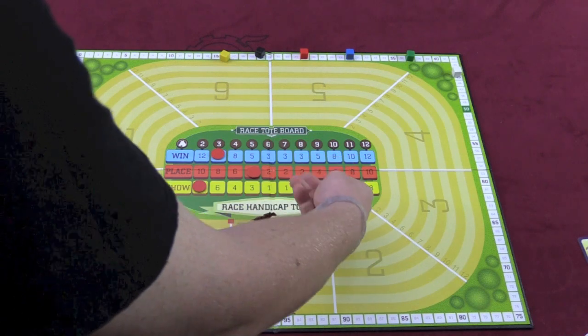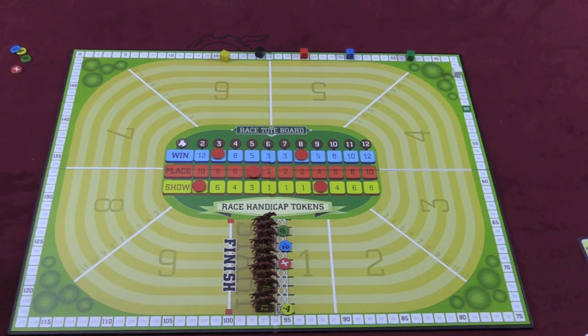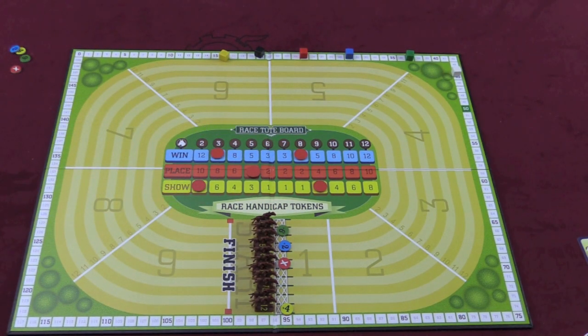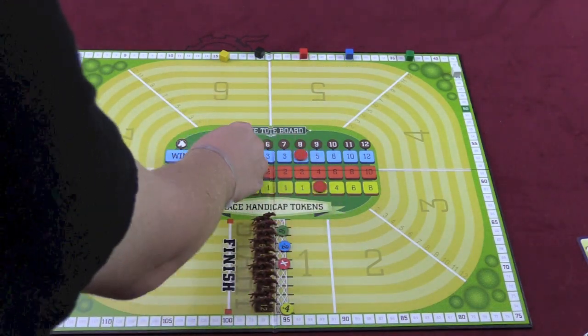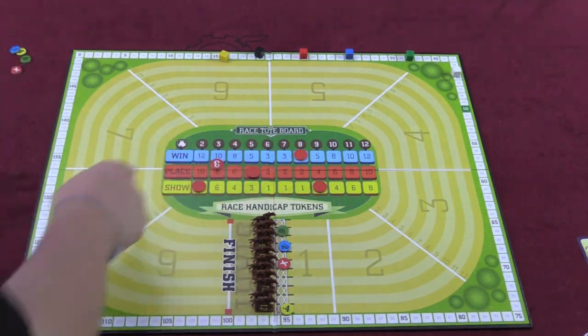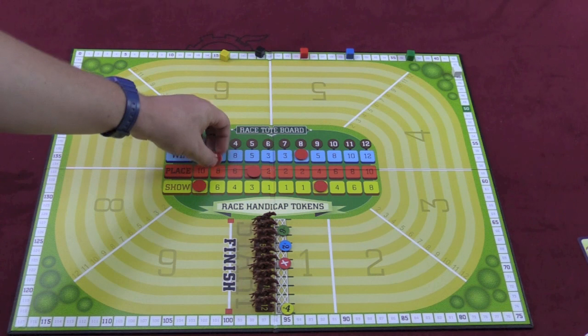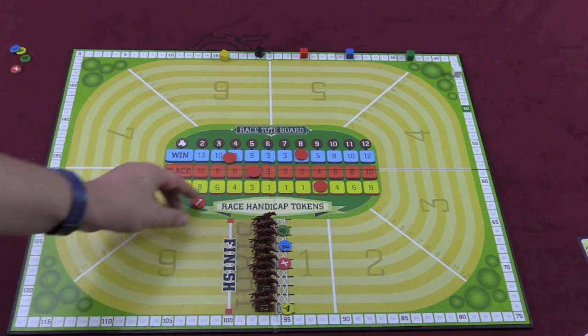The first person to put their tokens out is always the person in the lead, and that person can only put one on a spot. The second person can stack theirs on top of others. At the end of a round, after the horses have finished the race, if for example horse three won, you would get three times ten — you'd get $30,000. If horse two showed, you'd get one times eight, getting $8,000. Players place these as secret bets; you can see which horse people are betting on but not the numbers they put there.